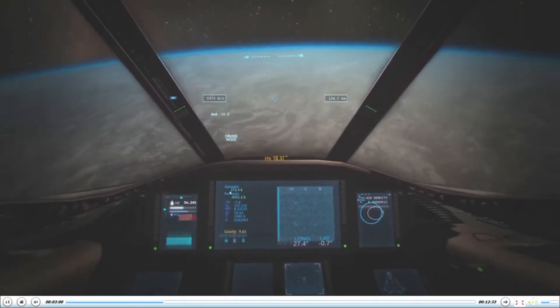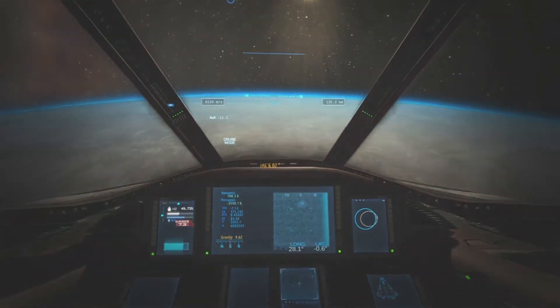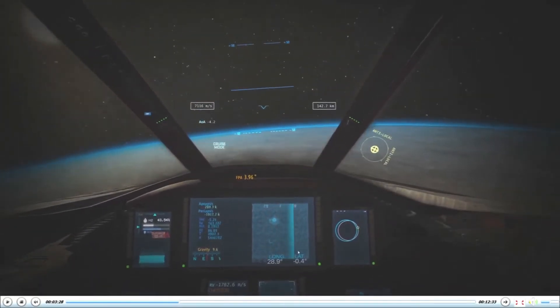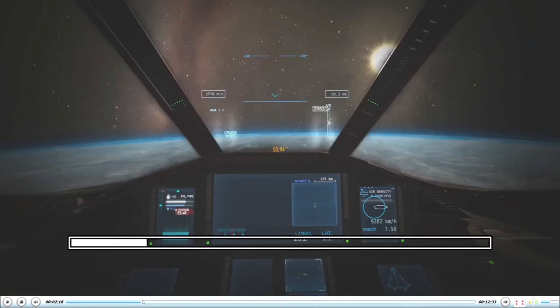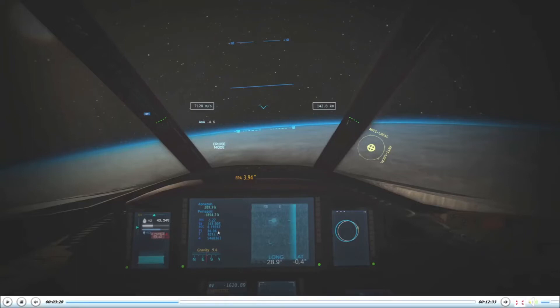I'm angling down, watching the apoapsis number until it gets to about 180, then angling back up again. This doesn't have to be exactly perfect. You'll also notice I'm now angling my heading south of east to correct my inclination. My inclination was initially around negative 10, and now it's gotten up to negative 5. Our goal is to have our latitude arrive at zero and our inclination become zero — equatorial orbit. Zero and zero is the goal.